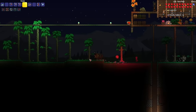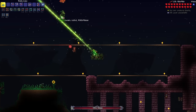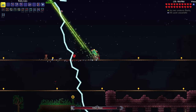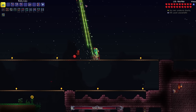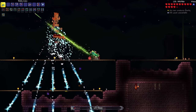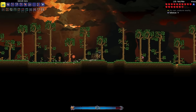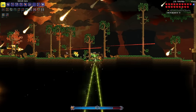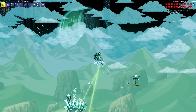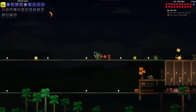Let's head over to the dungeon now and take on the Lunatic Cultist. All done. Now it's time to take on the Celestial Pillars. I just realized this thing can go through walls! Solar Pillar is done. Nebula Pillar is done — two more to go. Vortex Pillar is done — one left. Alright, that's the last one.